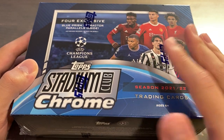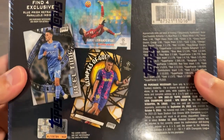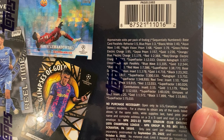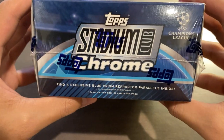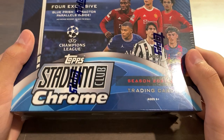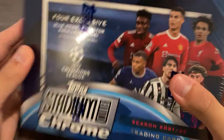On average, I've seen one numbered card per box, and you get 10 packs of five cards each. Those are the odds on the back, and you get four exclusive Blue Prism parallels per megabox. So, 50 cards per box — and if you're trying to complete the set, chase rookies or inserts, then this is the way to go.